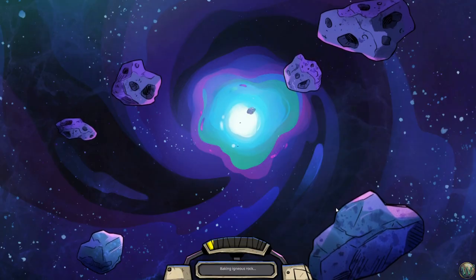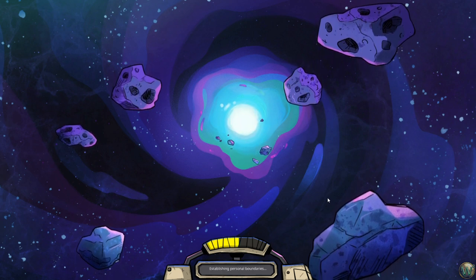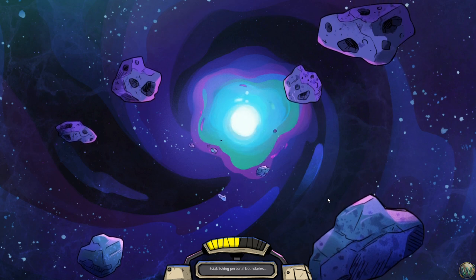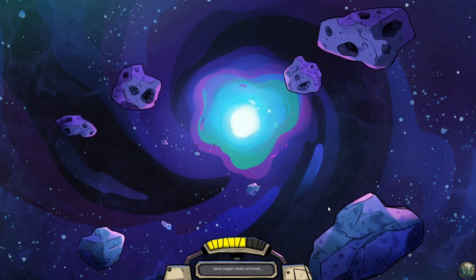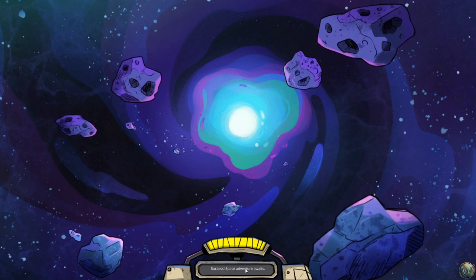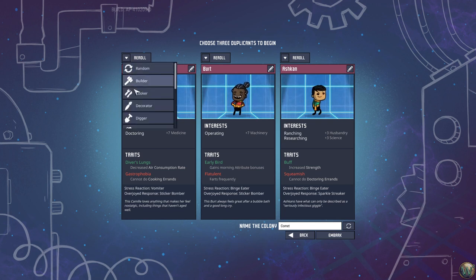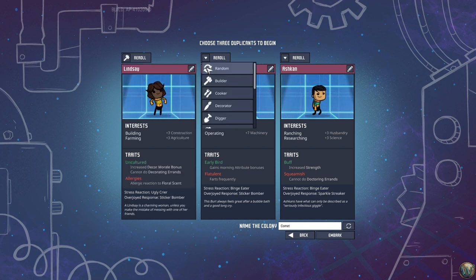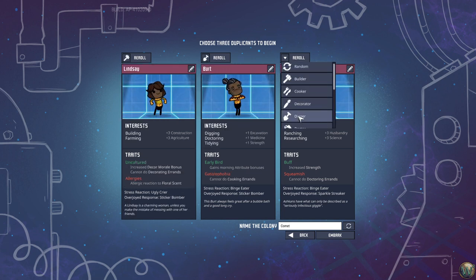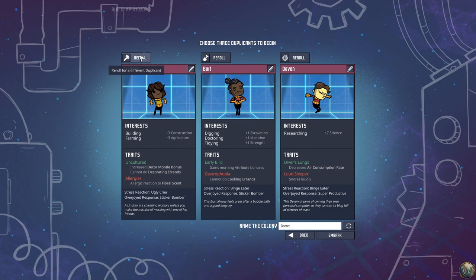Now we need to choose our starting three duplicants. To start with, what I like to have is a builder, a digger, and a researcher. We're going to re-roll those to get the right builder, the right digger, and the right researcher that we want.